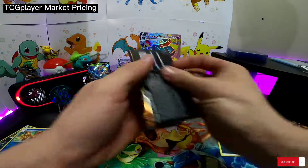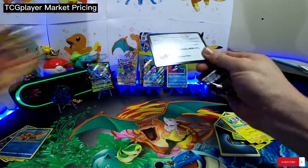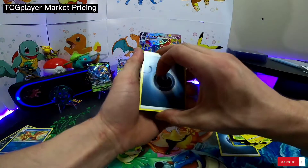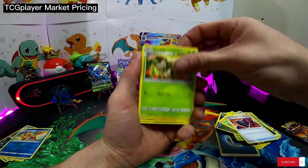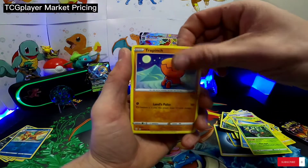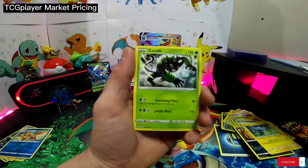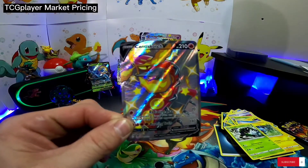Alright, we got three packs left. Ooh, I see something peek out at me there. Rusted Shield, Dartrix, Luxio, Chewtle, Rolycoly, Trappinch, Koffing, Shinx. Ooh, very nice — Cinderace V, and we got a Zamazenta. Big shiny Cinderace V!